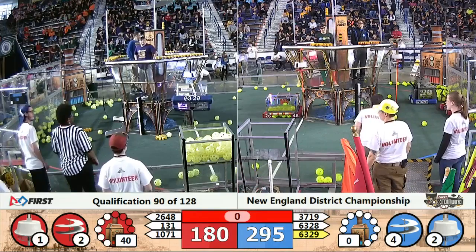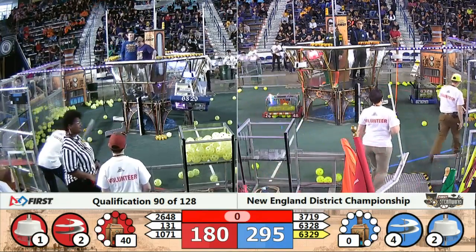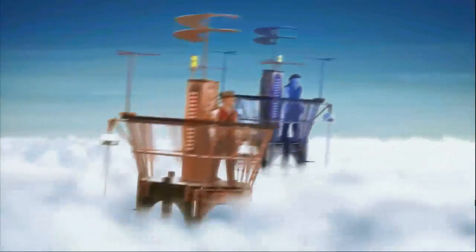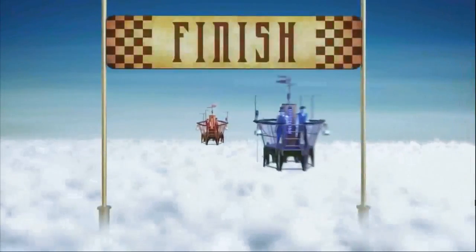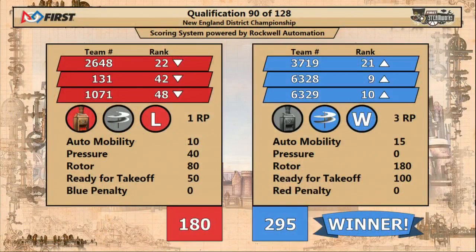Red will get that rank point, and we'll see where we end up in a moment. Here come your official results. The airships take flight over the clouds, and across the line it's the Blue Alliance with 295 points. Blue Alliance will earn three rank points because they've got all four rotors turning. This will move 63.28 Mechanical Advantage up into the number nine position. Even with the rank point from the pressure in the boiler, the Red Alliance teams will all move down in the rankings.